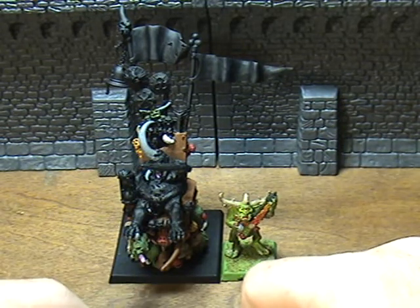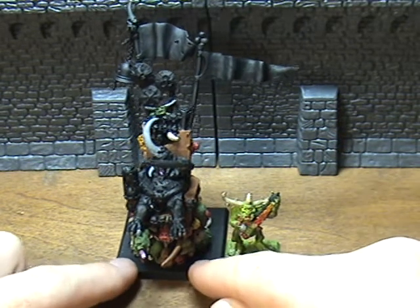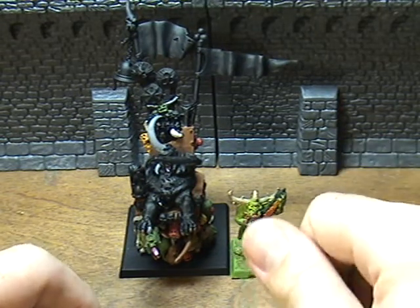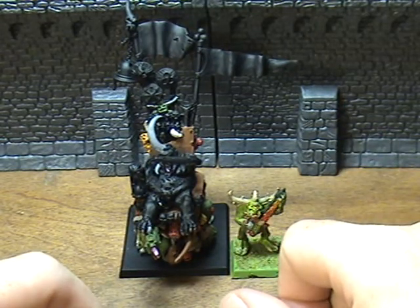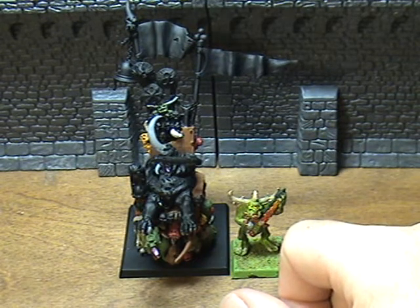Nurgle's Rot is 25 points. Enemy models in base-to-base at the start of any magic phase are going to wound on a roll of 6 with no armor save — again, the Palanquin is a good guy to give that to for the extra frontage. Pestilent Mucus is also 25 points: when wounded, all enemies in base-to-base contact must pass a toughness test or suffer a wound with no armor save.